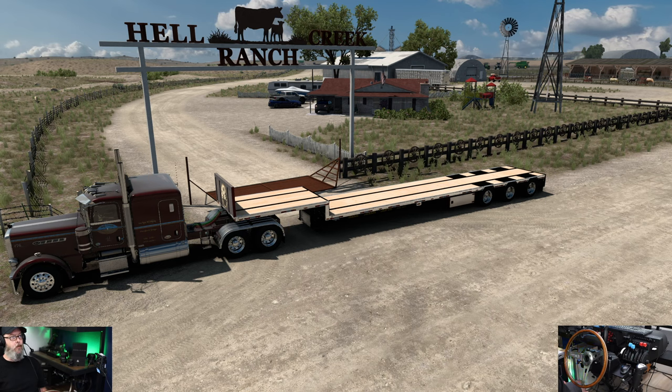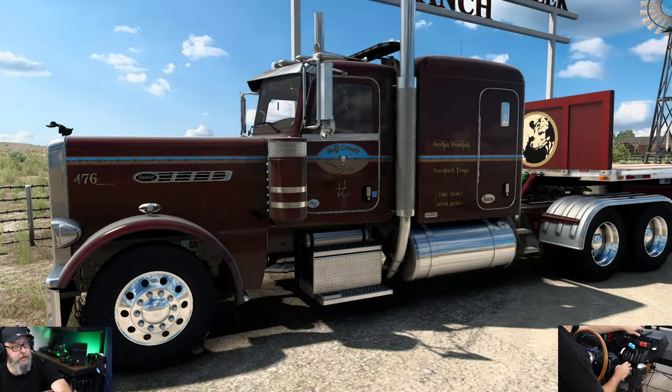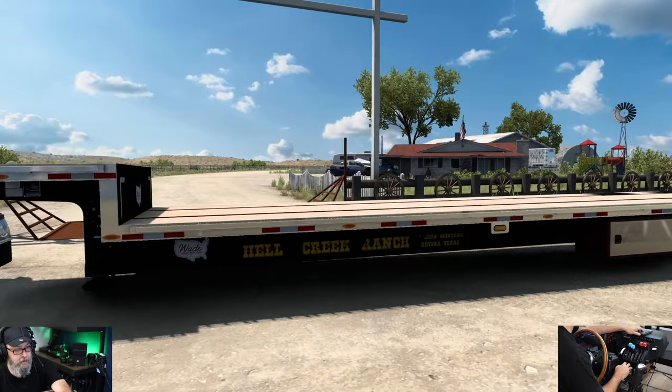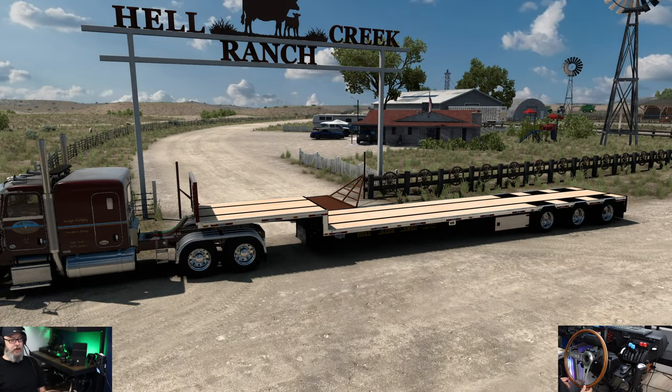We're here at Hell Creek Ranch in Jordan, Montana, and this is part of the ATS expansion by Recon Lobster and Driver 47. We put the Hell Creek Ranch logo on the Pister 389 and we also have the accompanying skin on the trailer - a skin on a step deck, which is pretty cool. This is compliments of Goggles56, who did a really good job.